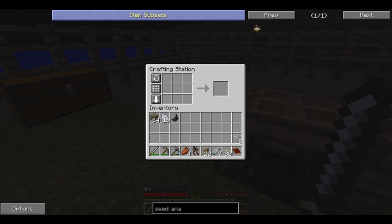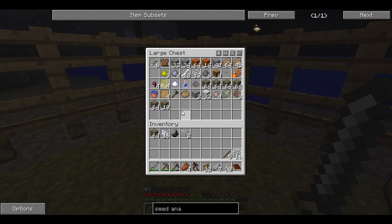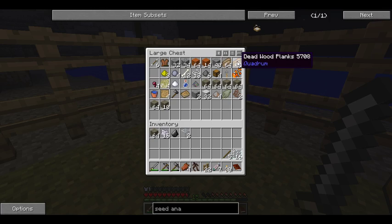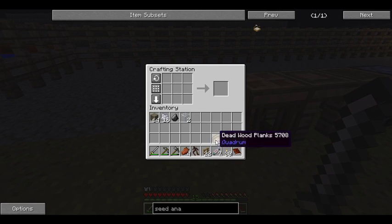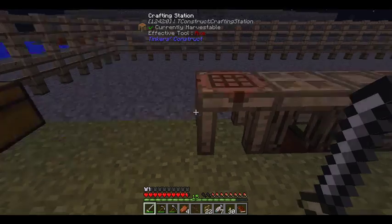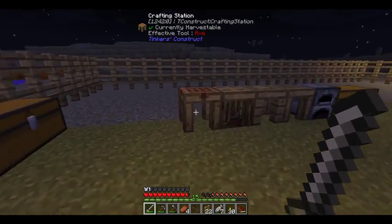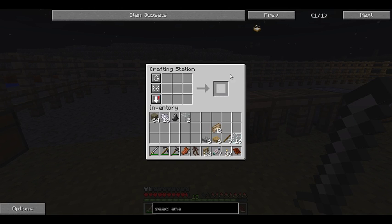I'm going to grab the book to use as a mousepad - let me plug it in. There we go, that should work a lot better now. Now I need sticks and wood. Oh cool, I can use these - I forgot about that. I need a brick too, and cobblestone slabs. There we go.